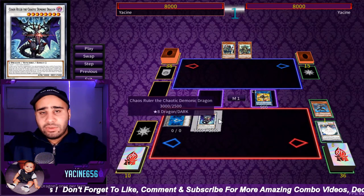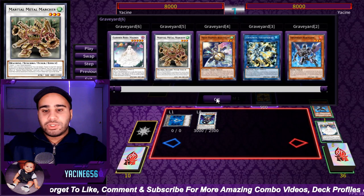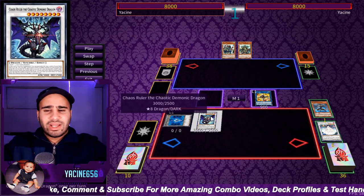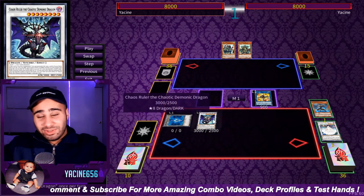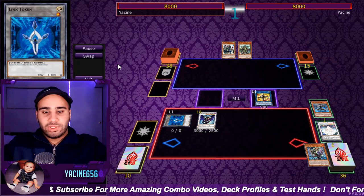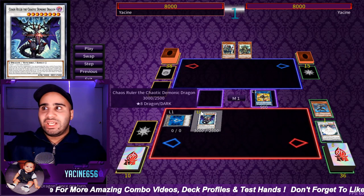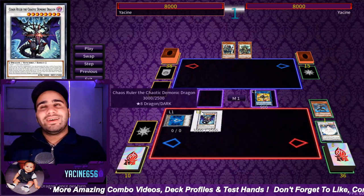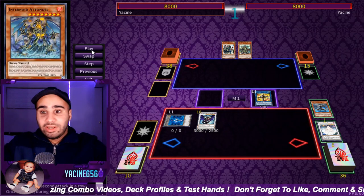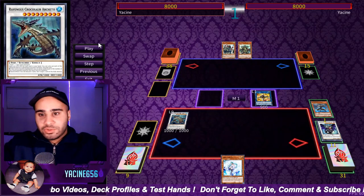We're actually going to excavate five cards. If we get a Light or Dark, we can add it to our hand — it's not like Chaos Space, you can just add any Light or Dark. So if you excavate Valor or Gamma, you can take it to your hand. Then 8 plus 1 equals 9, so Ravenous Crocosaur draws one — not too bad. Then we revive Chaos Ruler Chaotic Demonic Dragon, and at this point we have quite a few options. Since one is level 9 and the other is level 8, we can't make an Xyz, so we can go for more draw power, which is infinitely more logical.